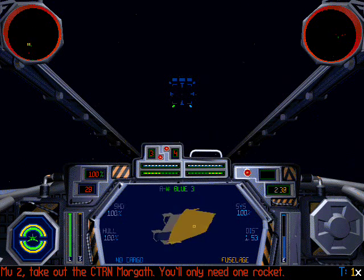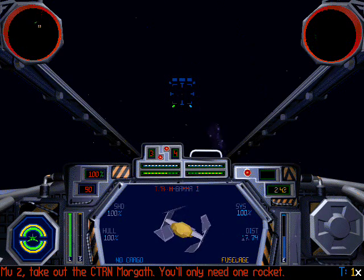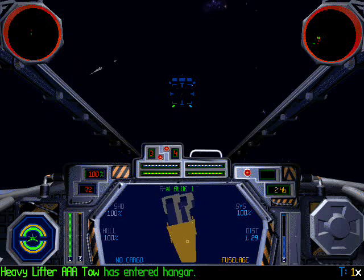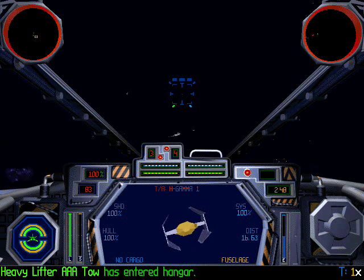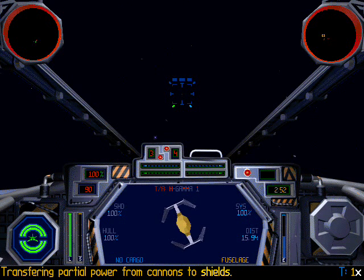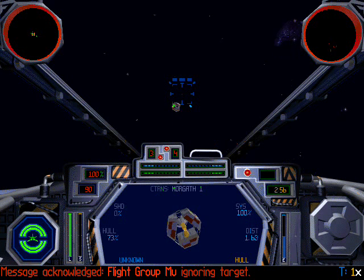Moo 2, take out the container transport. You'll only need one. Transmission received. Ignoring target.